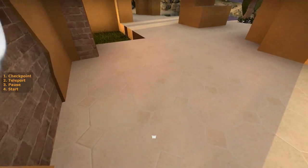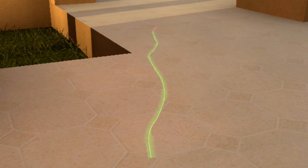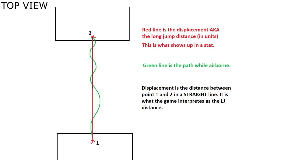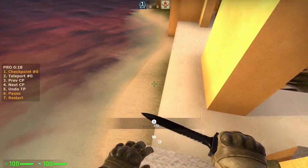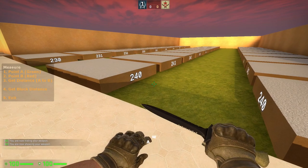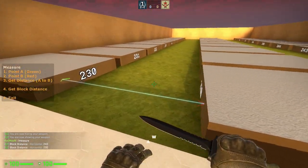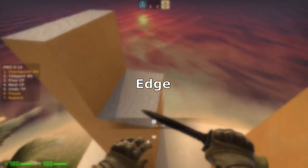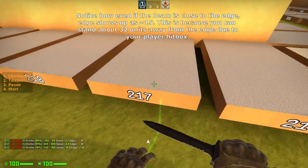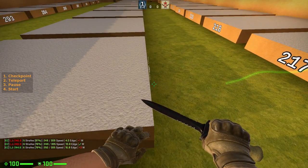Distance in the game is the displacement between the point where you jump and land, meaning that the path you take will heavily affect it. Defined as the size of the gap you jump across, blocks have flat faces which are parallel to each other and have no elevation difference between them. Edge is the distance between the point where you jump and the edge of the block you're jumping from — the lower the better.